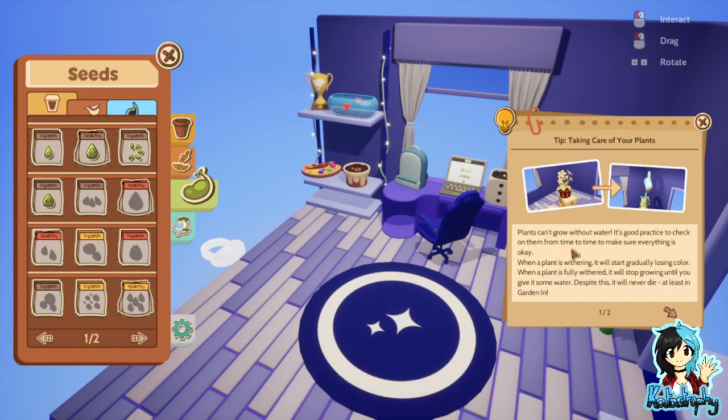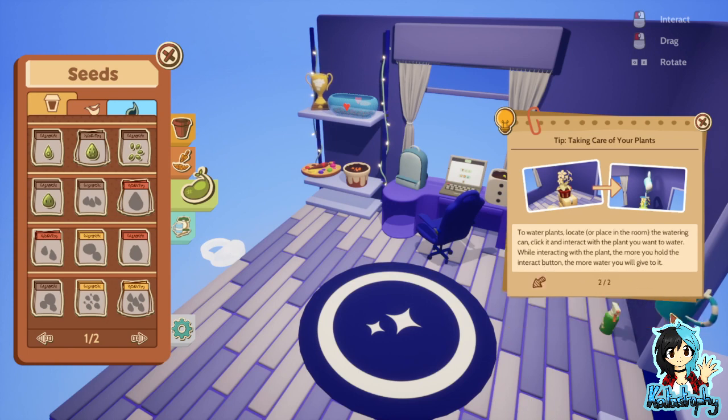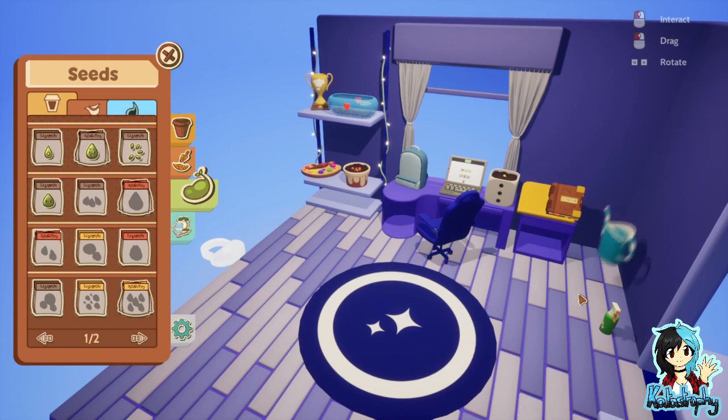Taking care of your plants — plants can't grow without water. It's good practice to check on them from time to time to make sure everything is okay. When a plant is withering, it will start gradually losing colour. When a plant is fully withered, it will stop growing until you give it some water. Despite this, it will never die, at least in Garden Inn. To water plants, locate or place in a room the watering can, click it and interact with the plant you want to water. The more you hold the interactive button, the more water you'll give it.